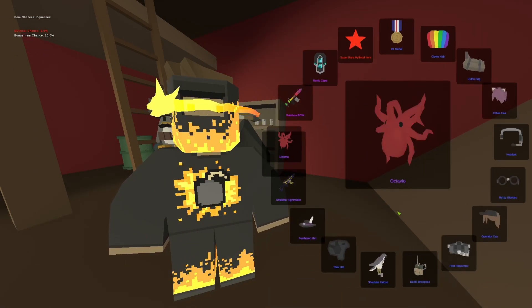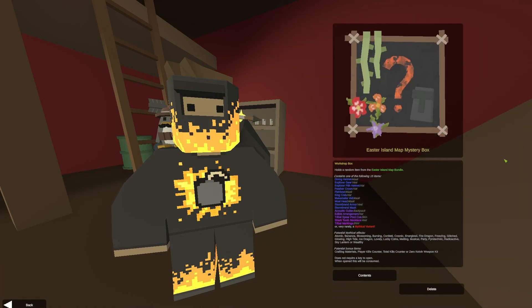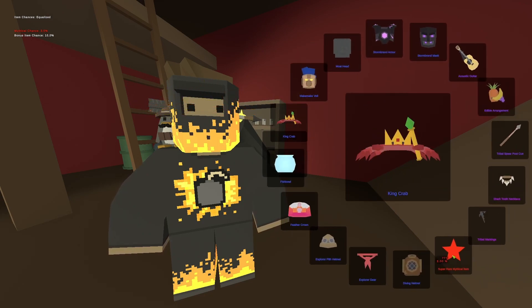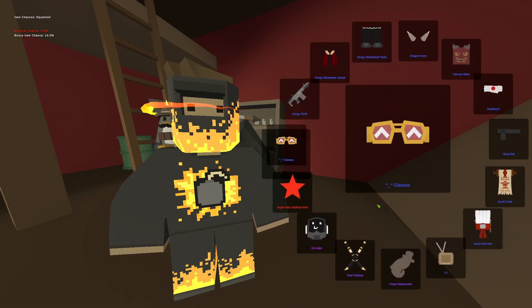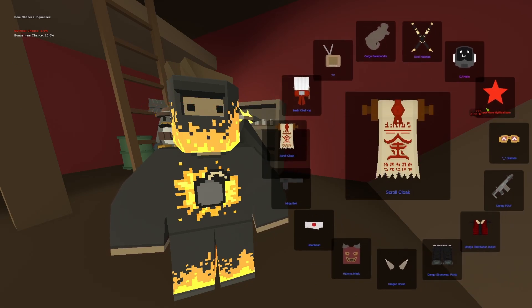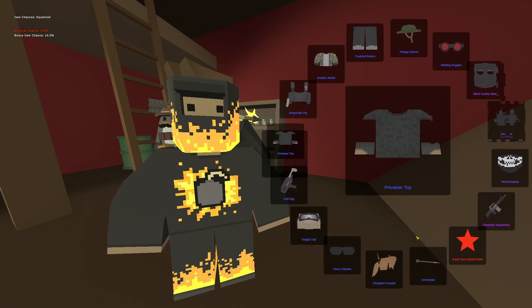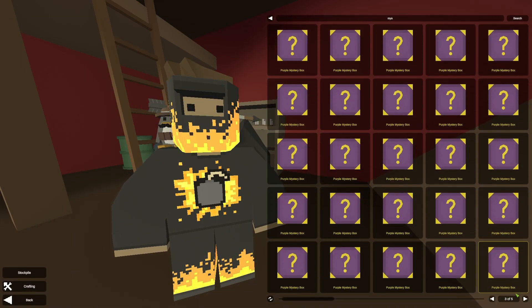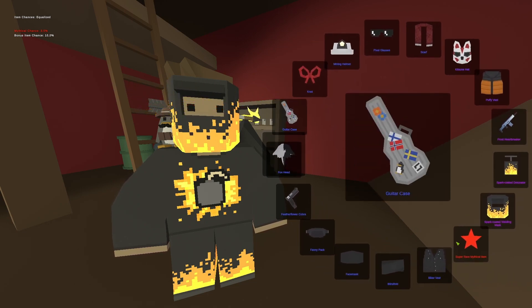Mystery box to unbox — please give me one mythical. No — one away from mythical as always. Give me the mythical — why? I don't know, I already have everything so I don't really care about these. Last one — please something, it's really expensive. Oh wait, wait, this could be it!